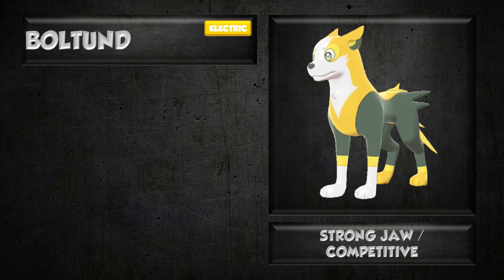Boltund is a pure electric type with the abilities Strongjaw and Competitive. Pure electric is a pretty decent typing — you only have one weakness and two resistances, so it's decent for sure, and you have access to some pretty good STAB moves to boot. Strongjaw is going to be your best ability. Competitive is not that great — it's kind of like the opposite of Defiant, where if you have a stat lowered, your special attack gets boosted by two. In general, you're probably going to want to run Strongjaw instead, though there are competitive special sets you could run if you're expecting to click Defog. Because of Boltund's movepool, Strongjaw is going to be the way to go.